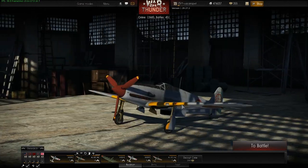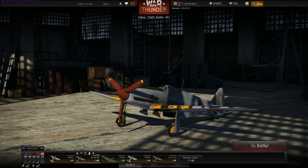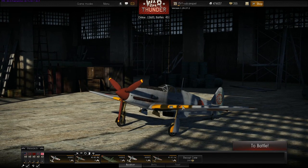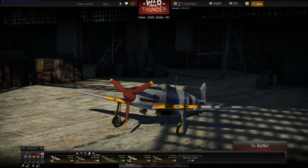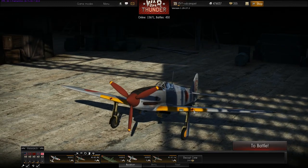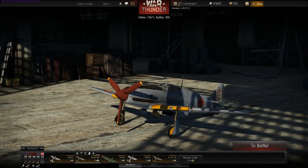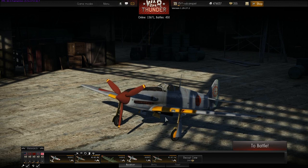Hello guys, and welcome to a new War Thunder video by me, Vulcan. Today we're going to be looking at the 1.29 patch and basically what it looks like in-game. There has been a video and patch notes on the launcher and on their website, so if you just want to have a look at that feel free, but I thought I would have my own look at it and show you some gameplay because there's not actually much gameplay in that video at all.